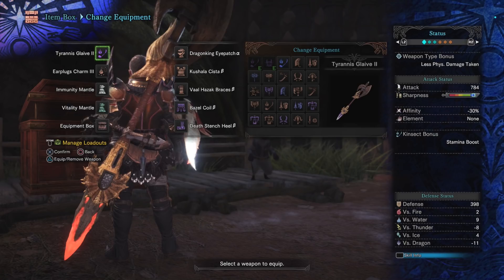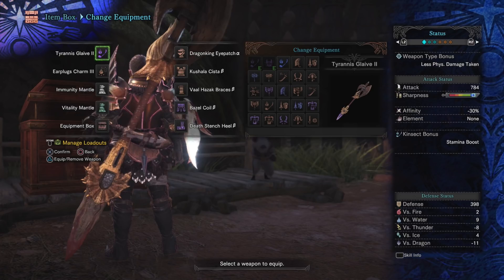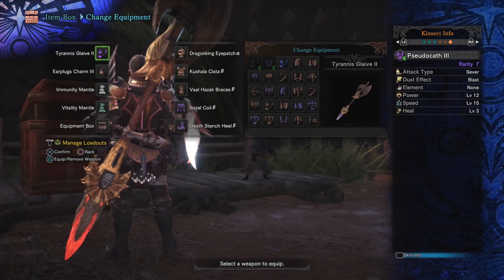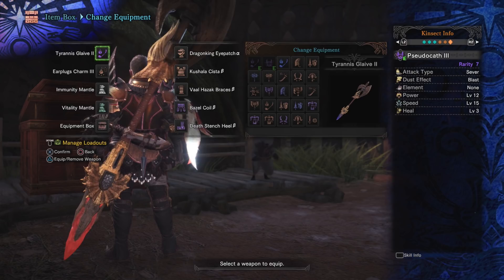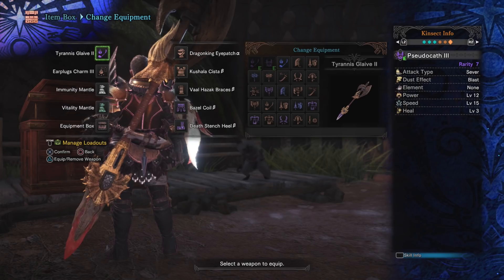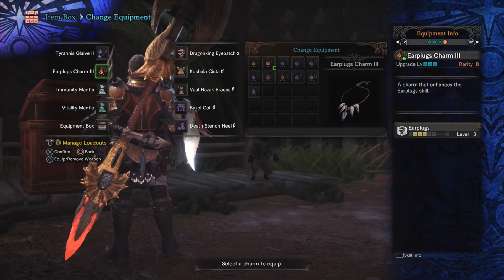For our kinsect, we want the Pseudocath 3. There are a couple of reasons: its speed is 15, allowing us to quickly send it out and pull it back; its power is 12, which is great; and lastly, it leaves blast dust. The blast dust is essentially outright bonus damage — just clouds of explosive powder everywhere.